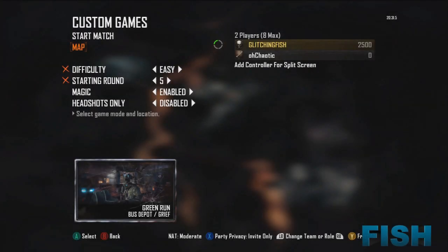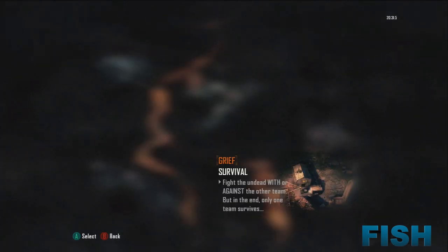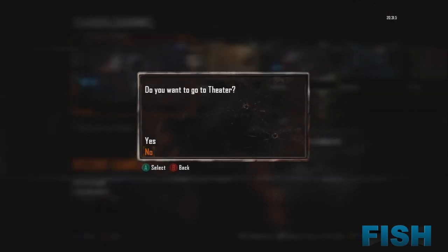After you've killed yourself on survival on Bus Depot, you want to change the map to either Town or Farm, then put it on grief. Then go onto your player channel, look into your recently played games, and it should say survival on Bus Depot. Click on it and it'll say do you want to go to theater — just press no.